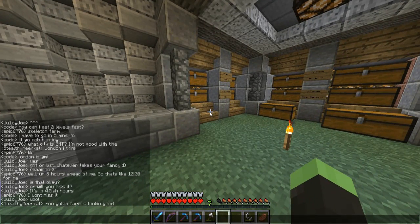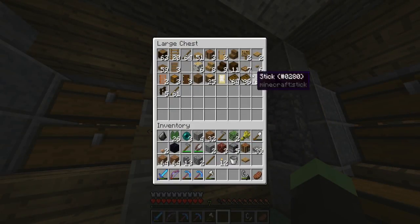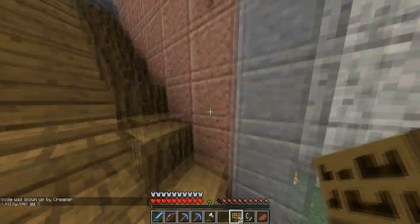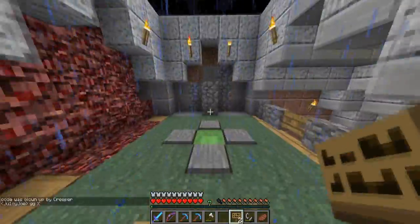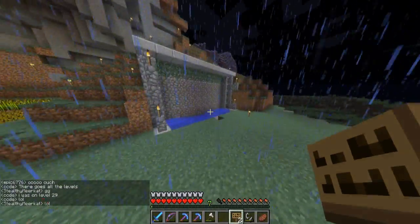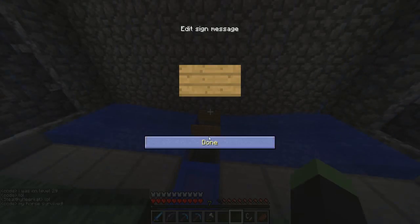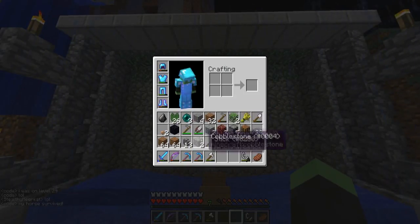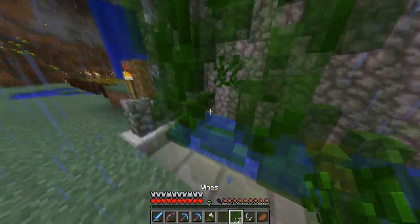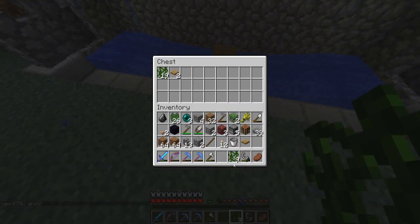I'll carry on recording and talk about some things. Stealthy Meerkat is building an iron golem farm at spawn. I might go and have a look at that in a minute when I'm done building the two machines I want to do. Let's just see if it does collect the vines. It should do — I really didn't know that change was made actually. Okay, that's good — that'll work.